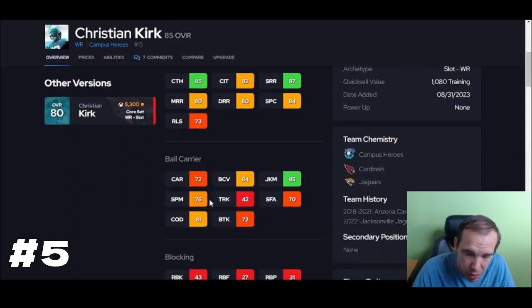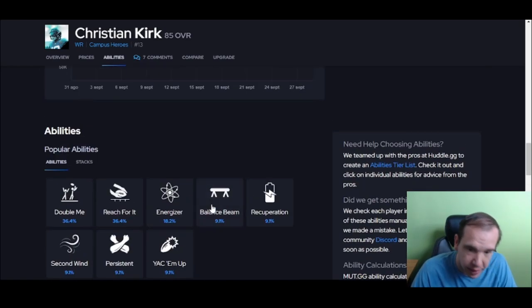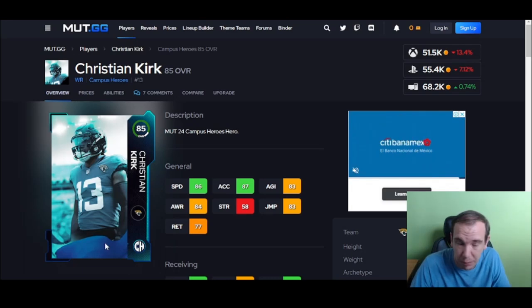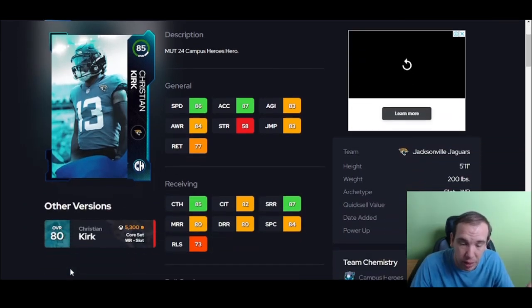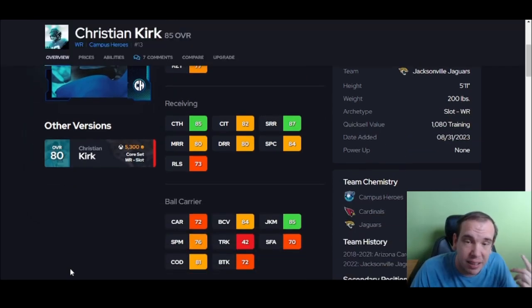Up next, the Christian card — 50k for 86 speed, 87 XL, 85 catch. He's not going to be dropping open balls. He has a good juke and for his price and speed he's a good value. Short route running is over 85 and his speed makes him a simple answer for a faster budget player.